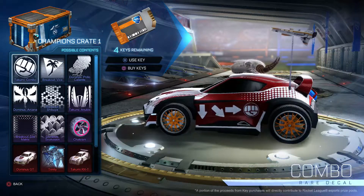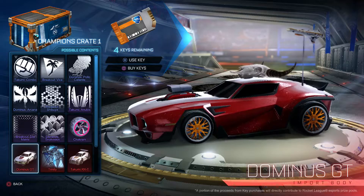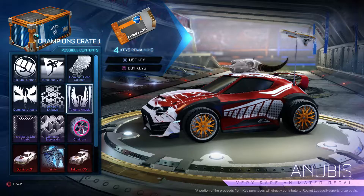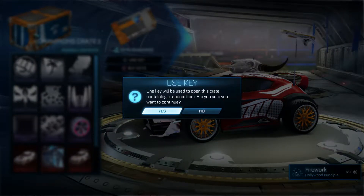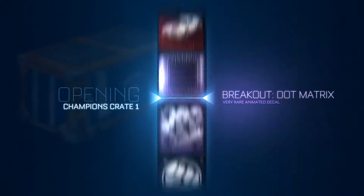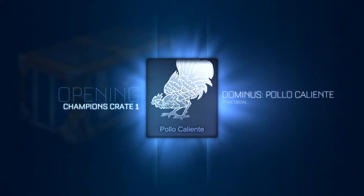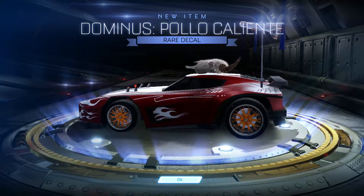Alright, we've got four keys and we're aiming for a Dominus GT or a Takumi. If we get those, or even a Takumi paint, I'll be good. Let's use our keys. One key will be used to open this crate containing a random item — are you sure you want to continue? Oh yes, yes indeed. Here we go! Come on, come on... That was a trick. First one done. I did use one key last night by accident — I didn't know what I was doing.